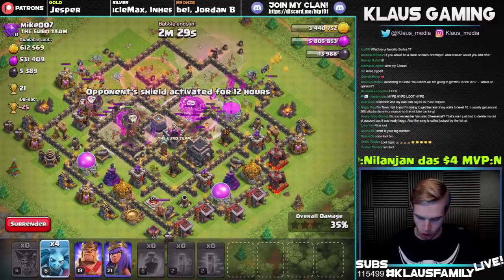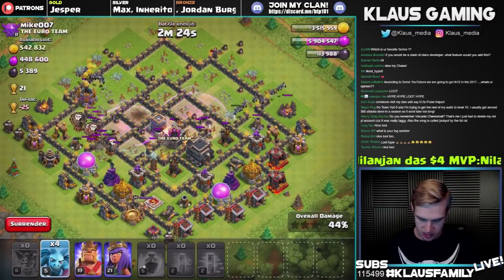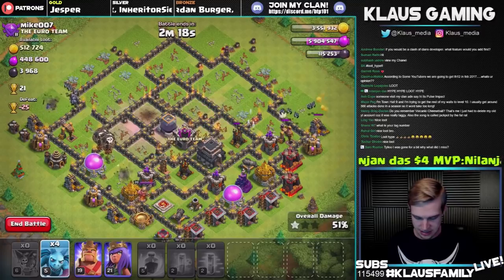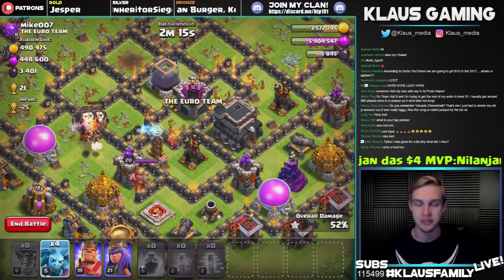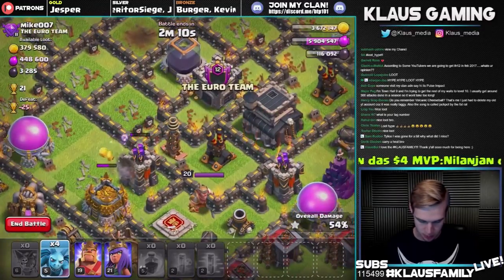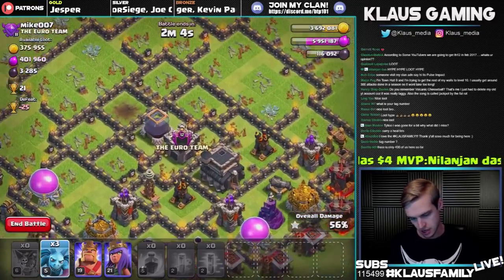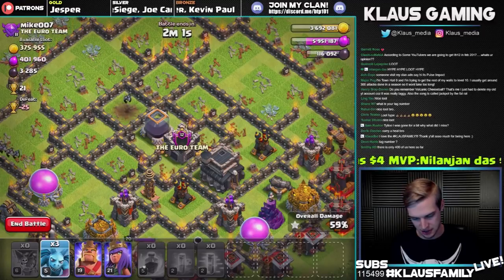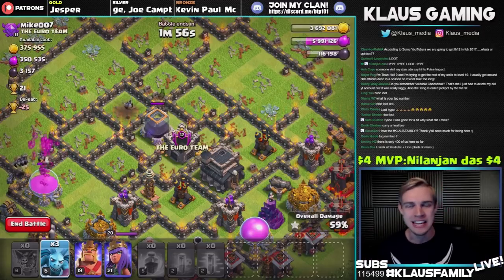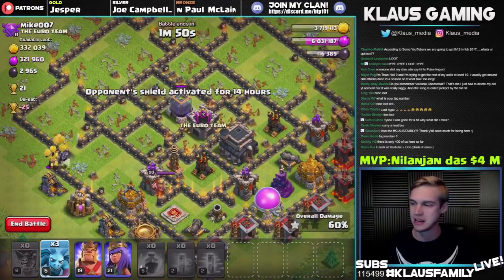I've got four minions withheld — I always try to withhold at least a few. Unfortunately no minions committed to go where the dark elixir storage is, but the good news is we might have all these defenses cleared out so we can just send one minion and snipe that loot. Can we still snipe? Let's put a minion down — I think we're far enough away from everything. Yes! We're going to have another lucky mega minion grabbing ourselves some dark elixir. That's what I'm talking about! Perfect.